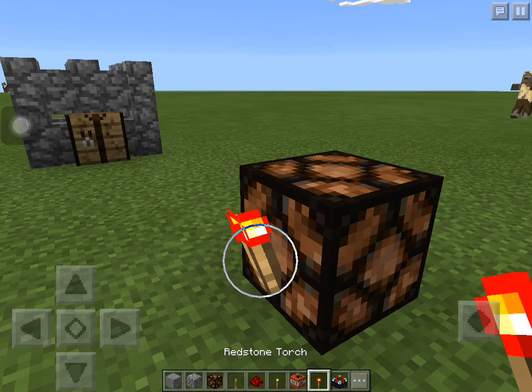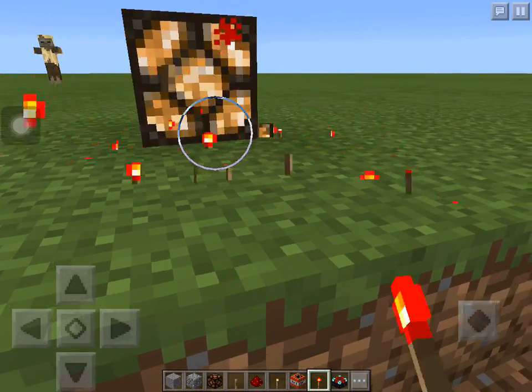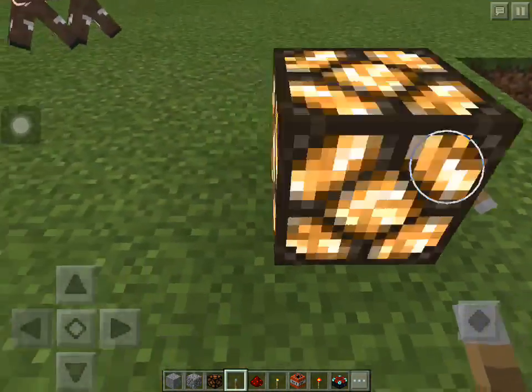You have a redstone light. You can put a redstone torch on fire and it lights up. That's pretty cool, isn't it? And you can use a redstone torch.